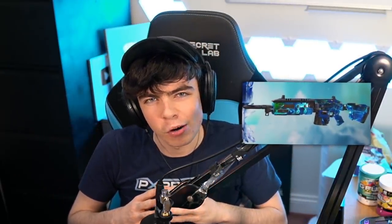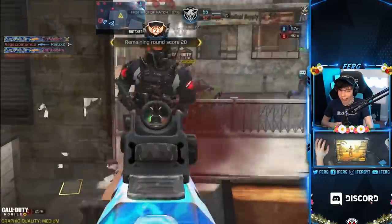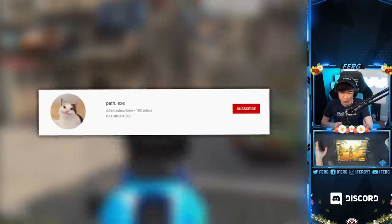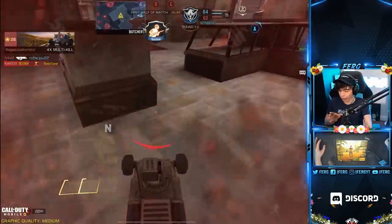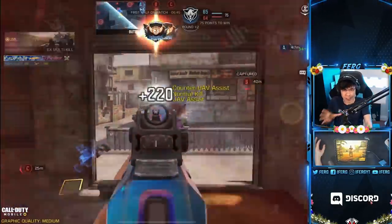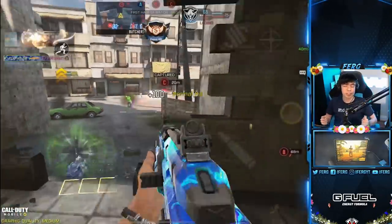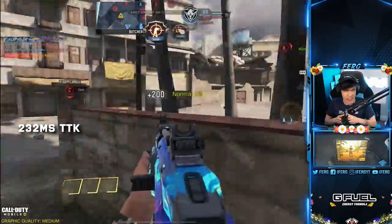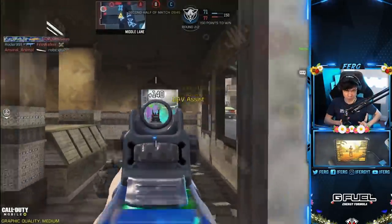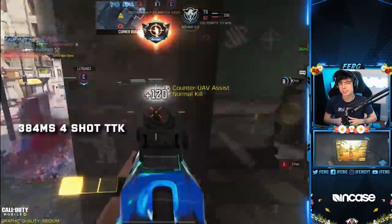For the number five spot we're looking at the Man of War. You're probably thinking, 'Ferg, why is this on the list?' Well, I was talking to the stats guy — aka Path.exe — the whiz kid of COD Mobile, and he told me that the four-shot range of the Man of War is incredible. It puts you at a 22.66% faster average time to kill than every other assault rifle in the category. Close range it's a 232 millisecond time to kill, which is still really quick. Its four-shot TTK is 348 milliseconds.